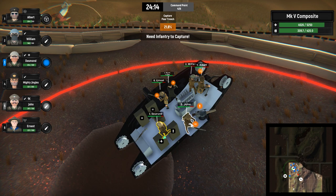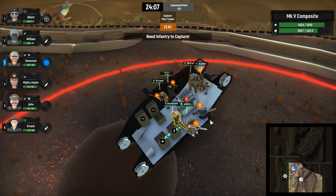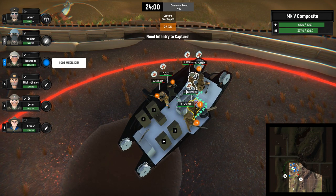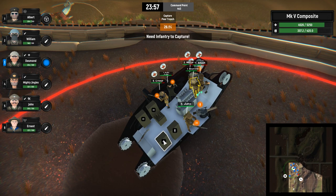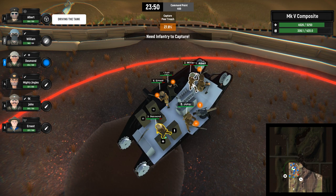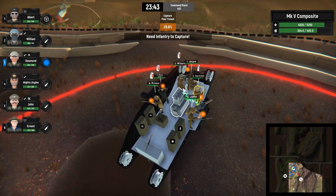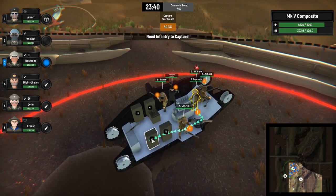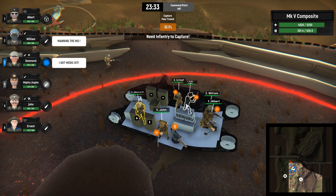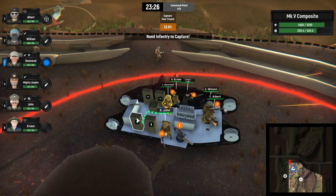Which one is my medic? Desmond is a medic. Desmond, start healing up the guys. John actually heals himself — you just bring over the med kits. That's actually pretty good. Grab another med kit, bring it to William. Grab another med kit, bring it to Ernest.